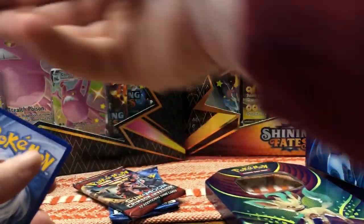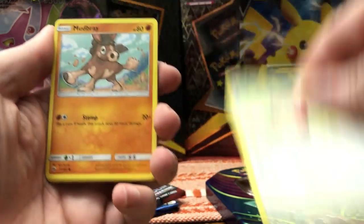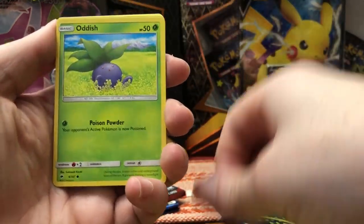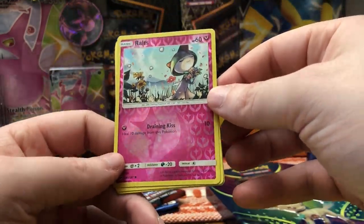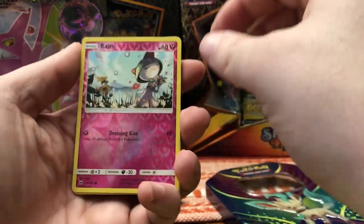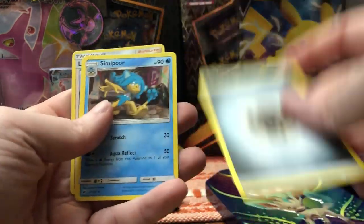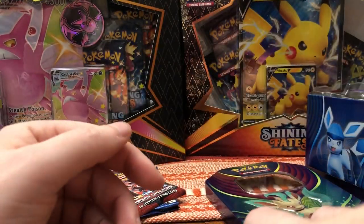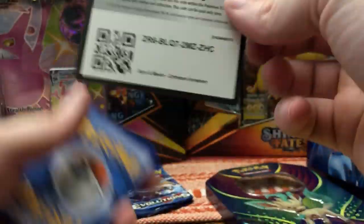Let's keep going with some more Burning Shadows. Here's your code card. Here we go: Noibat, Stufful, Mudbray, Tynamo, Oddish. Reverse rare Ralts — wow, it's actually a really nice card, I like this art on this Ralts. And for our rare, another Scolipede. Steel Energy, Simipour, Electabuzz — cool art on this Electabuzz — and an Alolan trainer card.